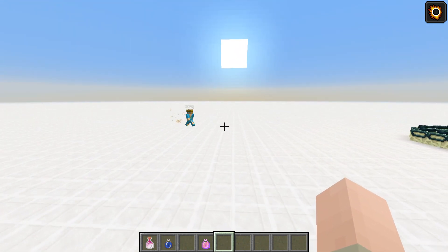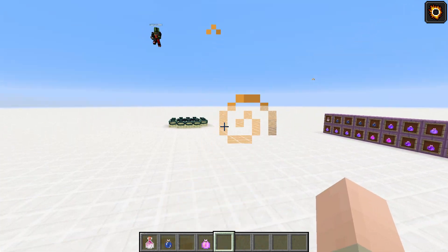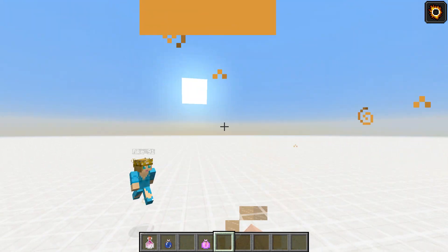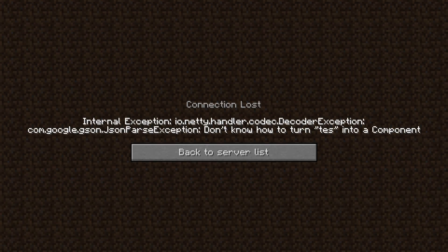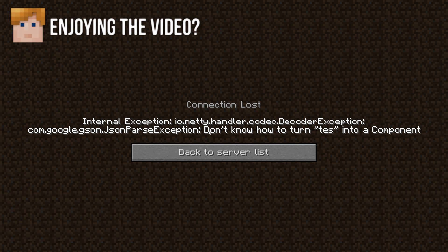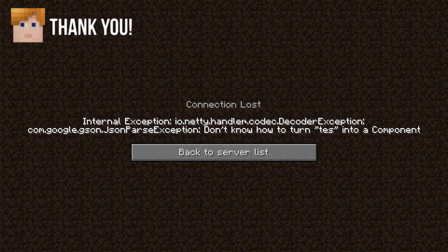Another thing in this snapshot is a big bug, so I don't recommend using this snapshot on a server. If someone types something in chat, everybody else besides the person who typed it will crash. With that said, let's go into The End and take a look at the dragon fight.